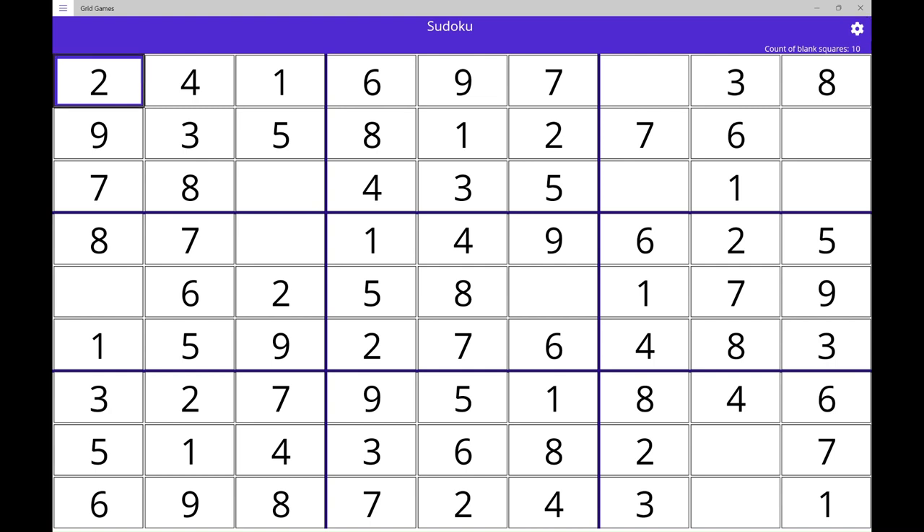Sudoku squares grid. 2 fixed. Group 1, row 1 column 1, selected. 4 fixed. 1 fixed. 6 fixed. 9 fixed. 7 fixed. No number shown.